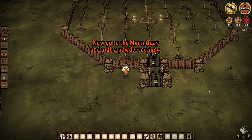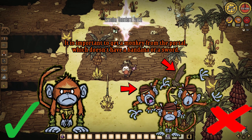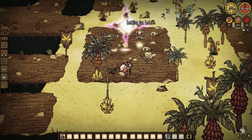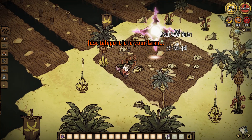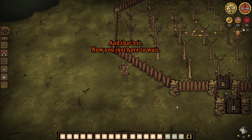Now go to the moon key and grab a powder monkey. It is important to get the monkey from the portal which doesn't have a bandana or a sword — like this one. Just teleport it to your farm. And that's it. Now you just have to wait.